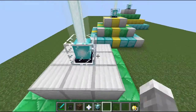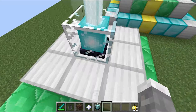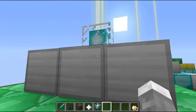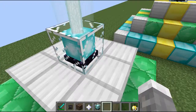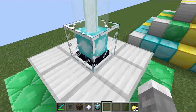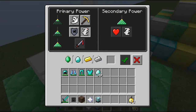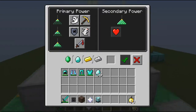The more layers you add to the pyramid, the more powers you'll be able to choose from. Here I'll have Jump Boost — there you go, Jump Boost. As you can see, it helps me jump higher.